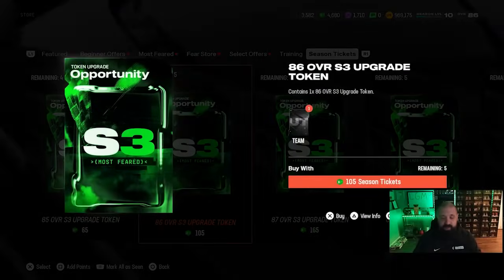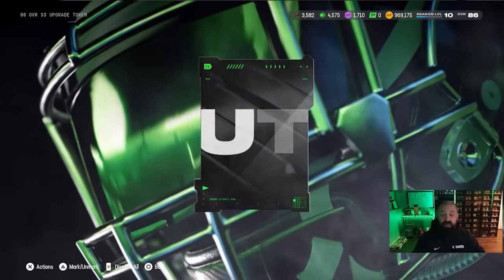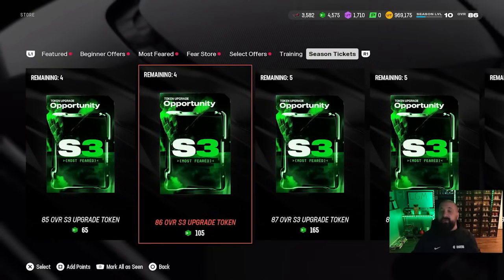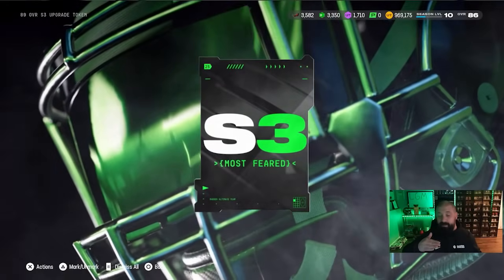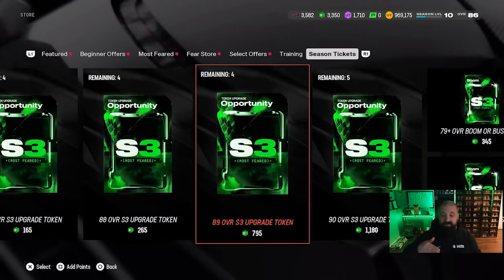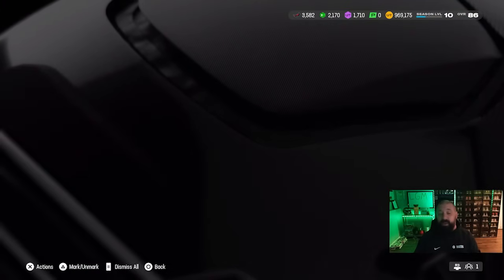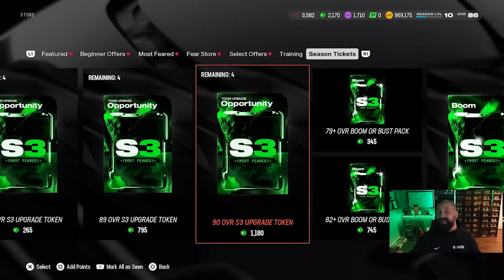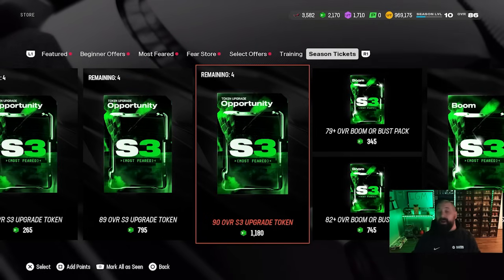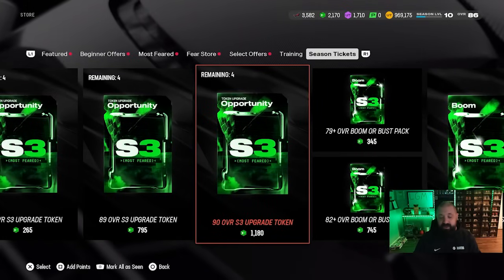Next order of business — we're going to spend the 4680 season three tickets we have to buy the 86, 87, 88, 89, and 90 overall upgrade tokens to use on Brian Dawkins, and fully max him out to 90 OVR. He's going to be one of our two strong safeties playing high safety and coverage. There is a pretty big difference between 90 OVR and 91 in season three cards. This card's going to be good enough for this team, but the real move — if you have patience and a decent team — is to wait, because whenever the 91 overall upgrade token gets put in the store, basically after the Most Feared promo ends in about three weeks, all of these will be costing fewer tickets.